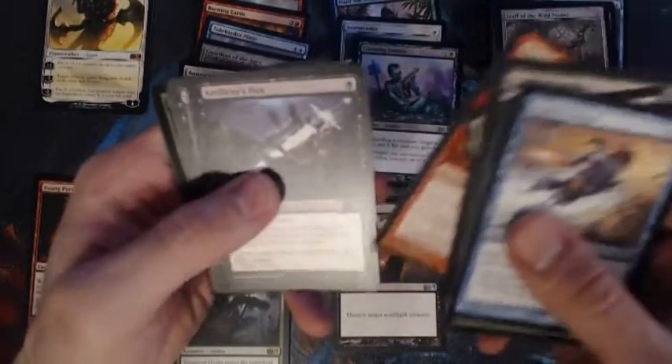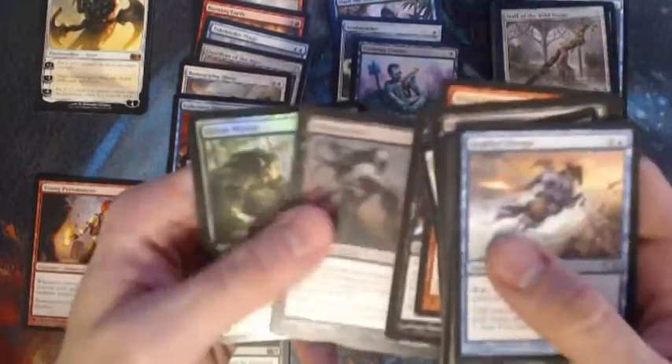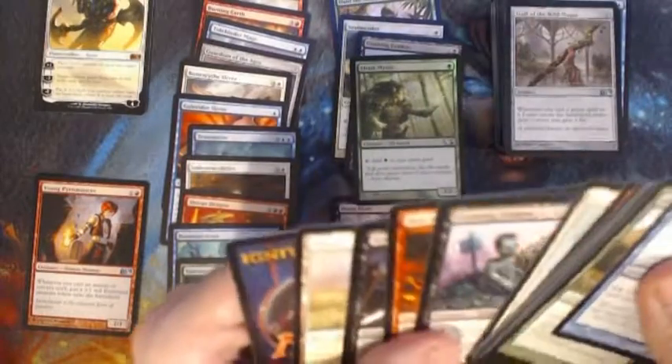Gnawing Zombie, Shiv's Embrace, Artificer's Hex, and a Syphon Sliver — that was on the list as well — as well as a foil Elvish Mystic. I'm pretty sure that's at least a couple bucks.